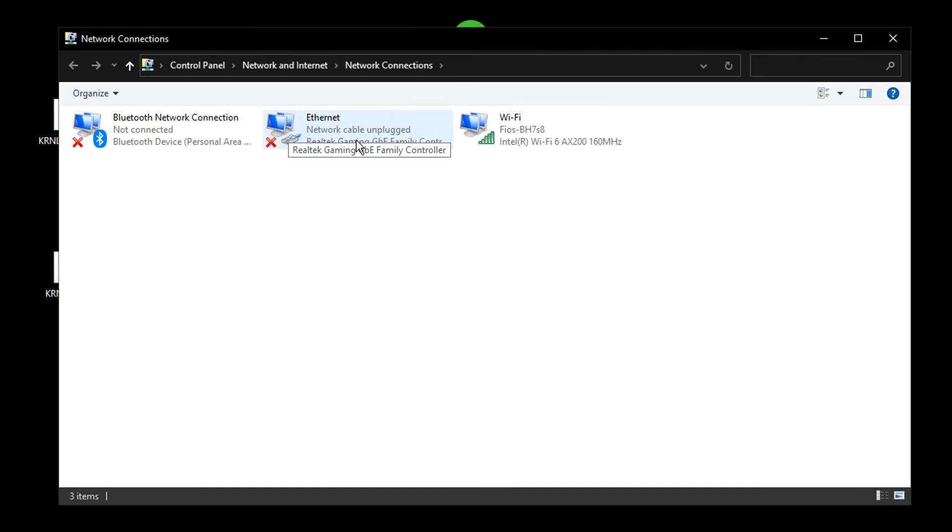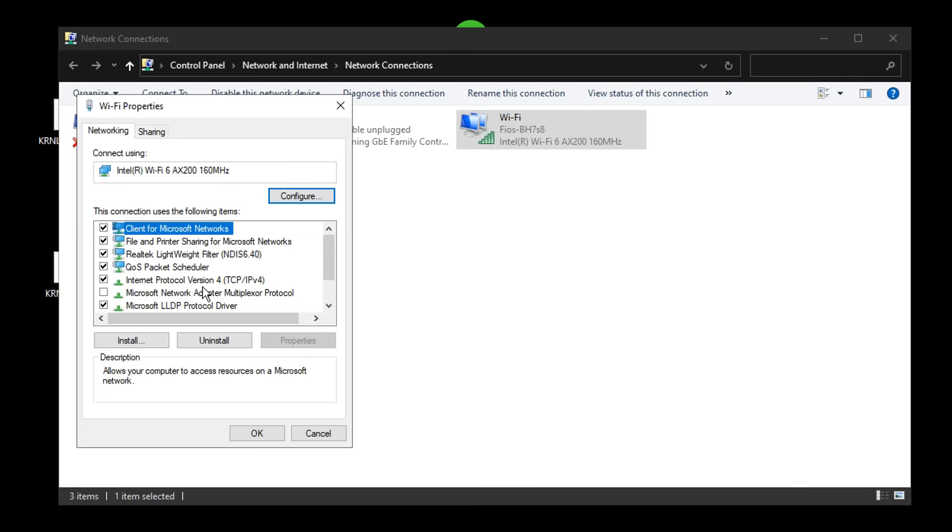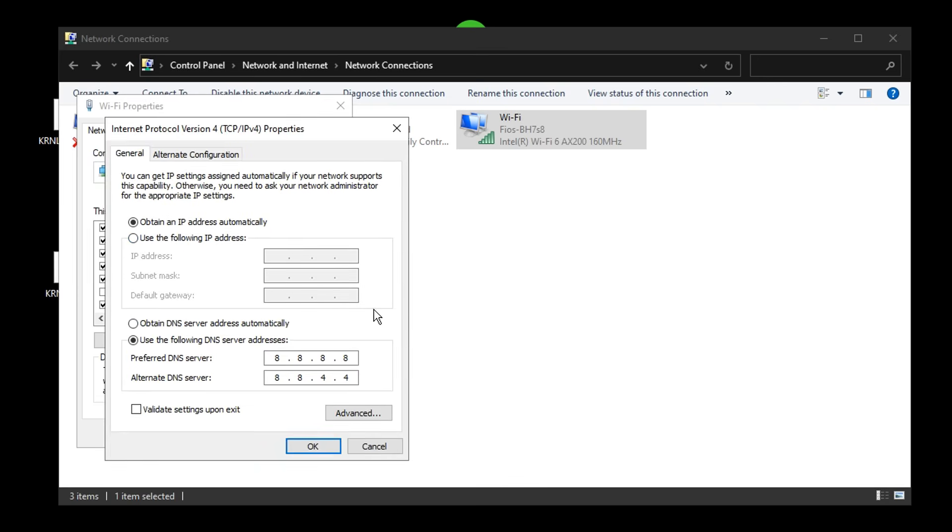If you have ethernet you can use ethernet, but I'll show you with Wi-Fi. Click on your Wi-Fi connection and click Properties. Under Internet Protocol Version 4, double-click it. Copy these settings: select "Use the following DNS server addresses" and enter 8.8.8.8 and 8.8.4.4. This is one of the best DNS servers — a lot of pros and content creators use it and it does help with your internet.